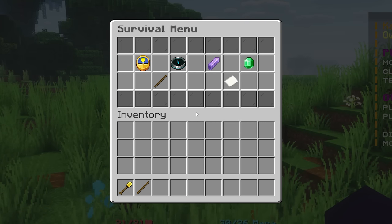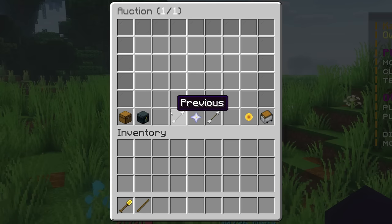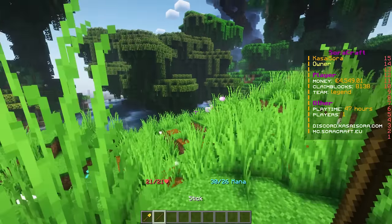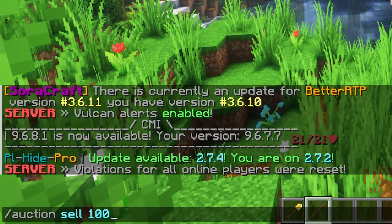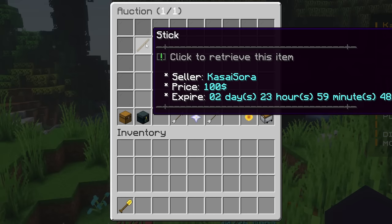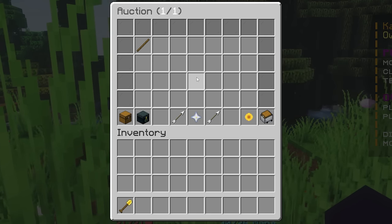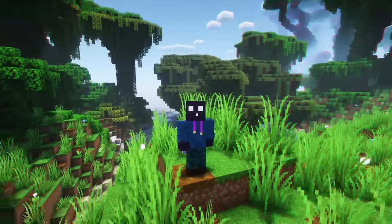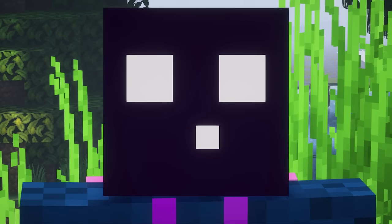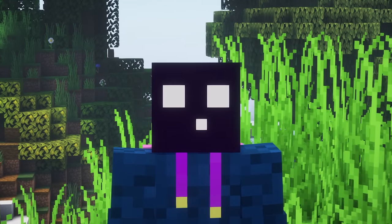There's also an auction, made with the plugin Z Auction House. You can grab an item, type /auction sell and set a price — for example 100 — and it goes on sale. Typing /ah opens the auction menu where you can see the seller's name, price, and time remaining (three days, fully customizable in the config). From all the auction plugins we've tested, Z Auction House is the most stable and has the fewest exploits for item duplication.